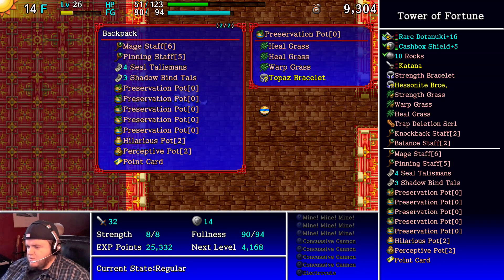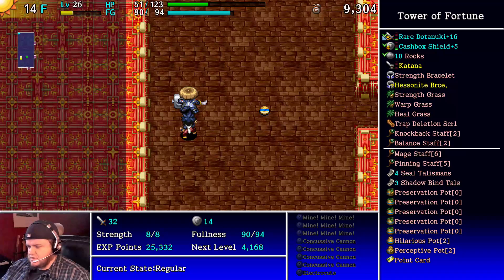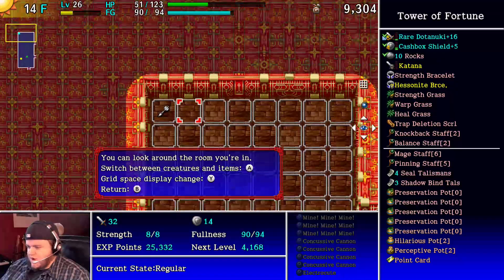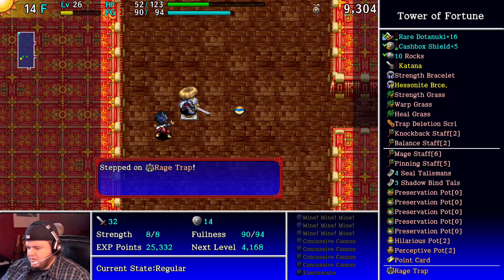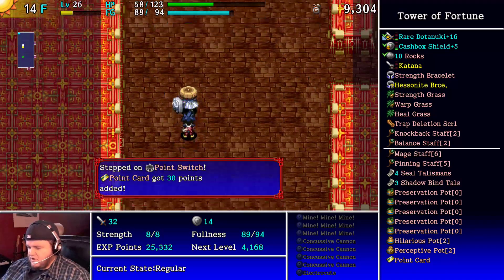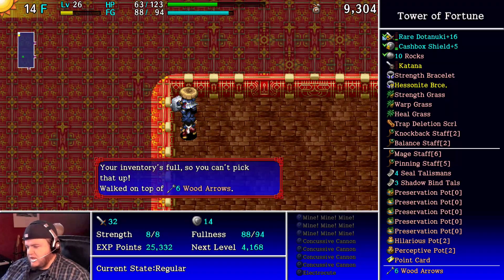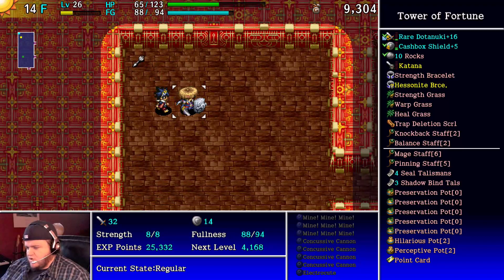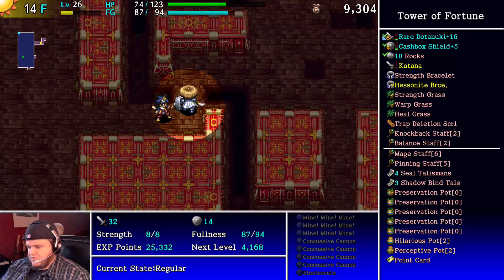We have some heals I think we're going to use here. Looking at the map — we just got onto this floor when the previous stream stopped. There's a point trap there; we can go up and get the arrow. Our strategy for this floor may be to build up as best we can in preparation for the Reva fight.